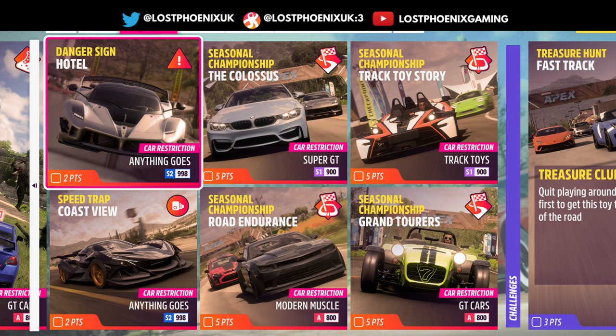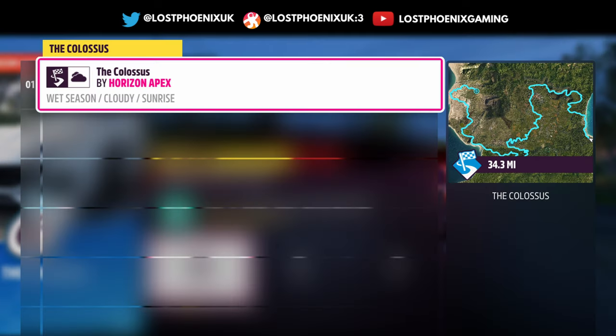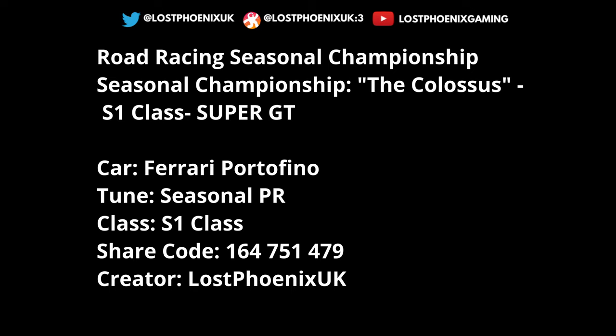You've got championships: the Colossus road endurance, track toy story, and grand tourers. For the Colossus you get the BMW M4 - super GT cars in S1 class. The events include the Colossus, that massive road race at 34.3 miles across the map - just the one, fair enough - and I'm going to use a Ferrari Portofino for this. It's a very nice and very cheap car in the auto show.